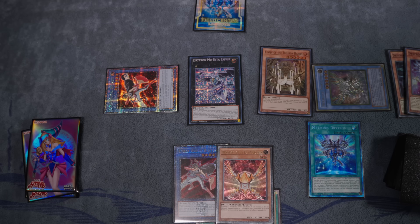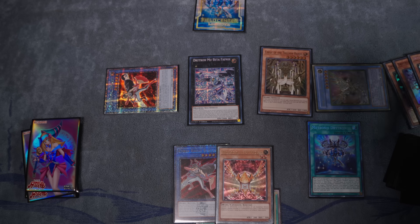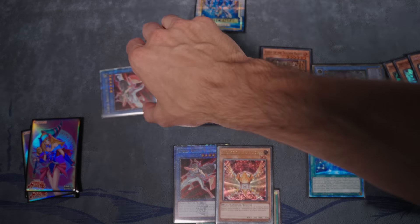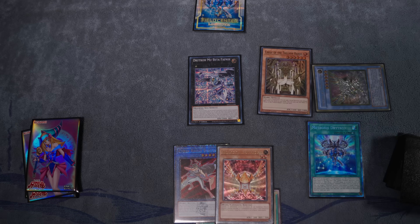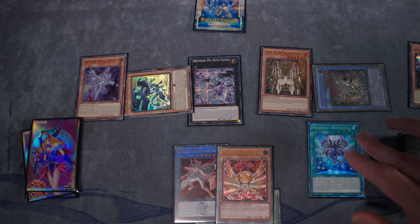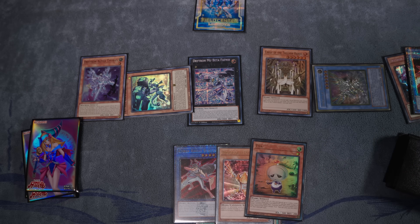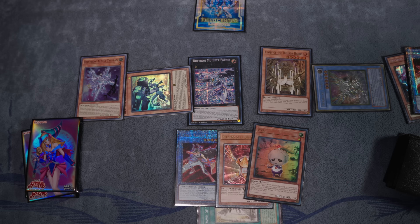Next, use Medionus' effect in the Graveyard, reducing Moy Beta's attack points to add it back to hand. Activate it one more time, detaching off Moy Beta to summon Ben 10 back from the Grave. Then Gamma effect tributes off Ben 10, special summoning itself. And Ben 10's effect for the last time this turn searches our mighty Eva. She's back where she belongs in the hands of Drytron players — we're going to be using her for five negates.